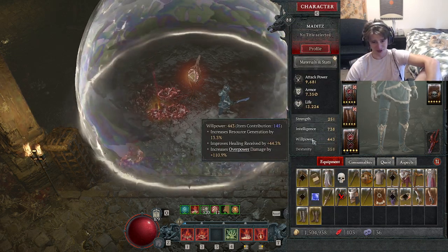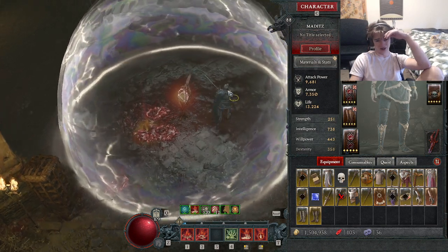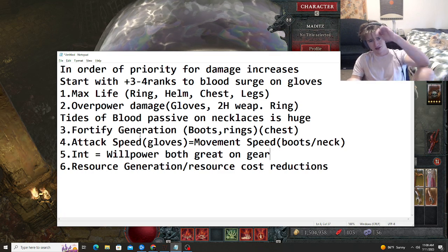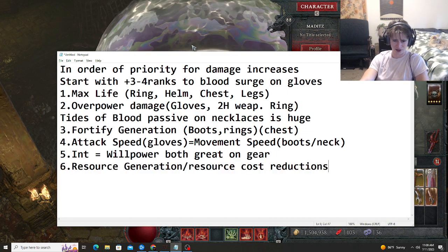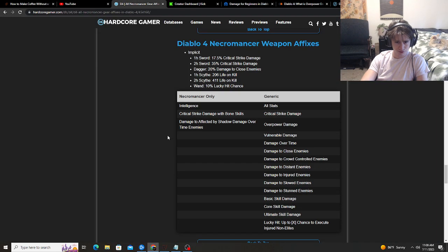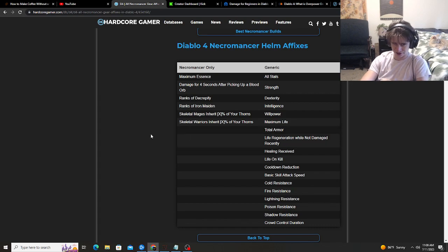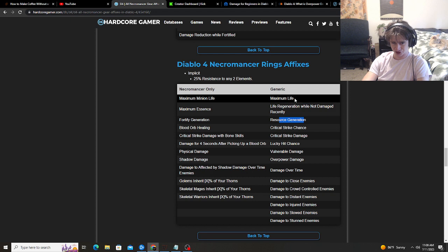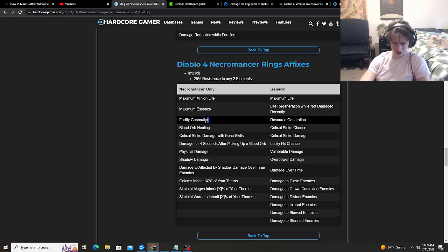Intellect and Willpower are really good as well. Intellect increases your base damage for your skills — if these boots have 50 intelligence you can see the base damage for draw blood going from 4712 down to 3746 when you take them off, so you lose 110 base damage just from losing 50 intelligence. Willpower is great because it increases overpower damage but also increases your resource generation and healing received. You do get a lot of healing from this build, and if you're running that ring, any extra healing just increases your overpower damage even more. For rings you want max life, overpower damage, resource generation, and fortify generation if possible — avoid crit.